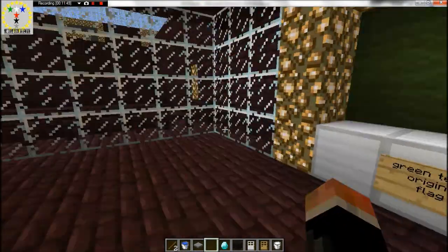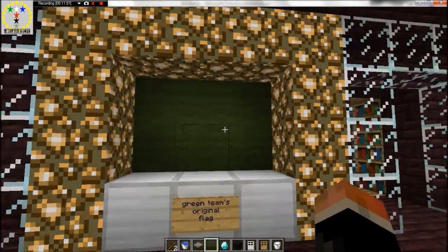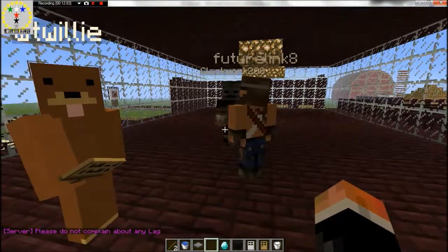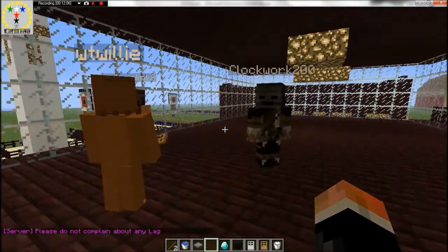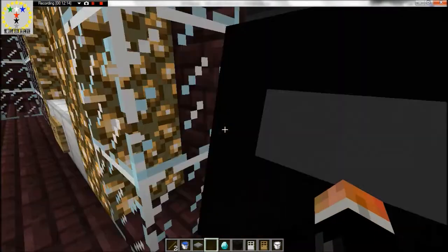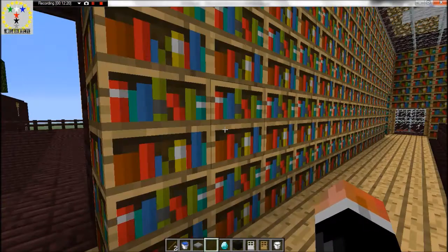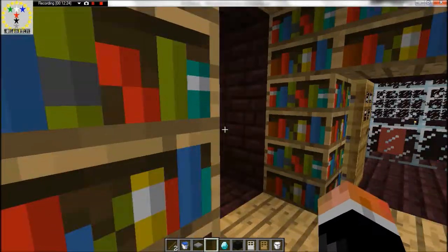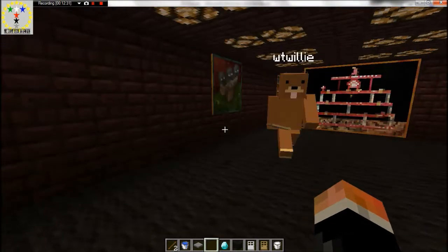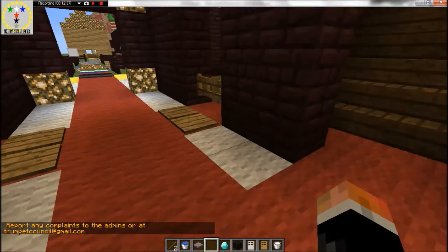This door over here, and then we'll go to the music. This year is the green team's original flag before they changed it to lime, which was a lot brighter than this shade of green. These are the paintings from the Trumpet Mansion in case you want to look at them. Down the stairs to the left — outside now.